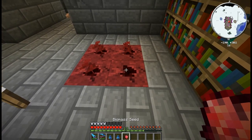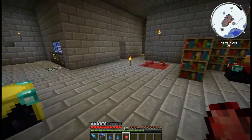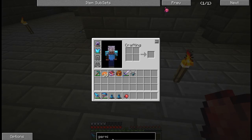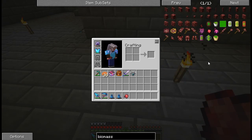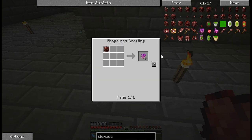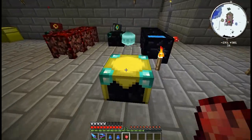Oh, that becomes a non-germinated seed again. We're going to wait for these guys to grow. What we get out of this is some biomass - you can take nine biomass and make a biomass block. Also what we get out of this are helmets, chest plates, leggings, and boots, similar to the way we can take steel and make live metal, or wool and make soul weave.